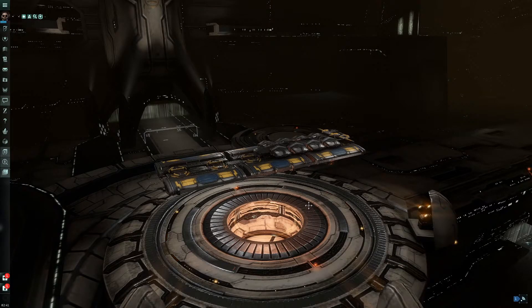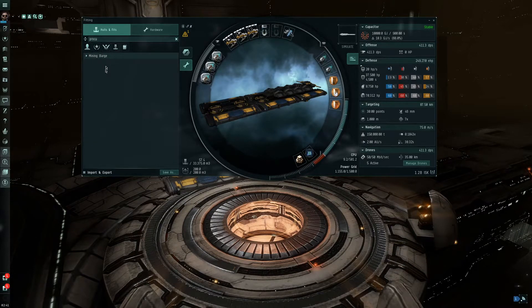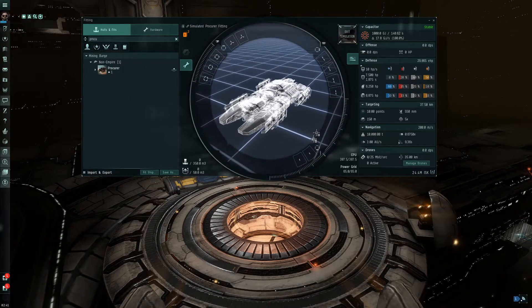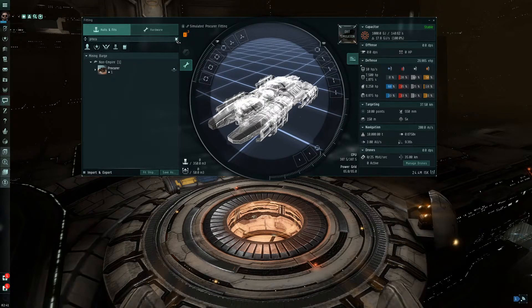Let's quickly build a Procurer from start to finish so you can see how it's done. We'll click the search bar and type in what we want. There it is — we'll go to Mining Barge, click on the Procurer, and click Simulate Ship. It's going to open up a blank empty slate for us to start with. Let's go ahead and build a defensive Procurer, which is what it's built for.